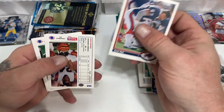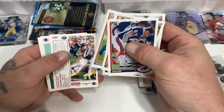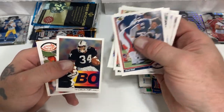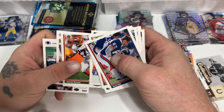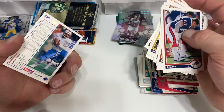'91 Upper Deck: Kent Hull, Lewis Billups, Jerry Holmes, Steve Smith, Marion Butts, Steve Atwater — remember that beast — a little Bo Jackson action, Barney Bussey, John Stevens, and Mr. Warren Moon.